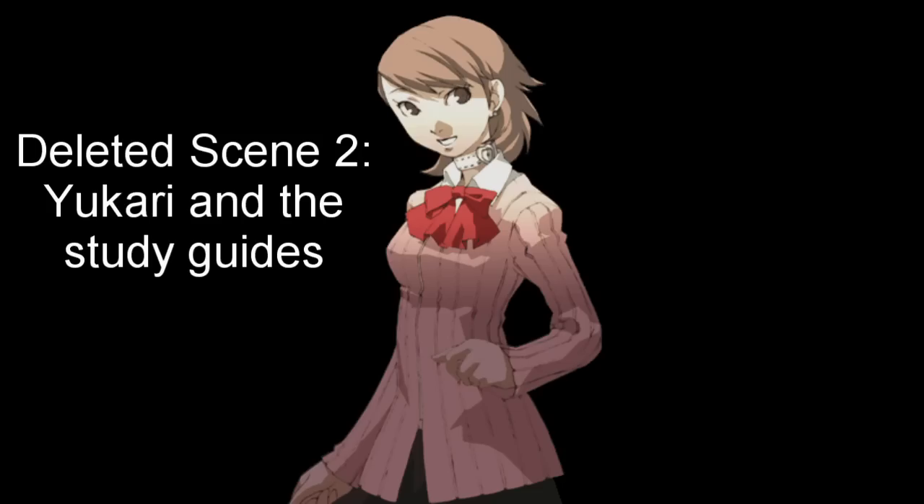This next deleted scene presumably follows closely after the last one. It's in the dorm, where Yukari comes to give the protagonist some study guides from Miss Toriumi. 'It's Yukari. Can I come in? Did he leave already? Ah, just my luck. Oh good, you're here. How are you feeling today? I bet yesterday was a little overwhelming for you. But I'm glad you said yes. Oh, I got these from Miss Toriumi — they're study guides, she made them just for you. You don't feel like doing them? Well, she asked me to give these to you, so make sure you do them. She says this is the most important part of the year — that's why she's worried. Besides, it's partially my fault you missed school, so I feel responsible. So here, just work on them okay? And take it easy — you're still recuperating.' Maybe this scene was supposed to explain what the protagonist uses to study at their desk at night.